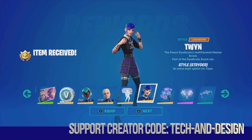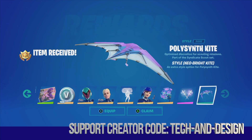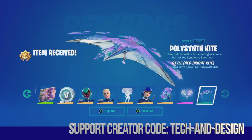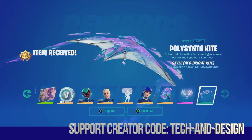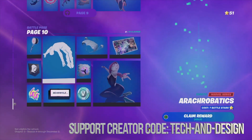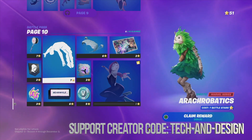Next up we've got this style, plus the backbling, the harvesting tools, and the glider. These are different styles for the glider which go together with the skin. That would be it for page 9 — now we can move on to page 10.